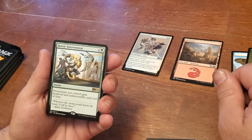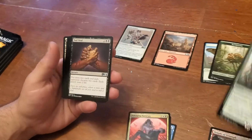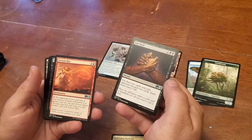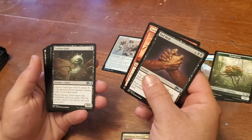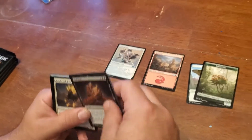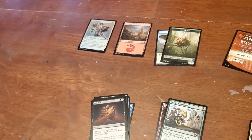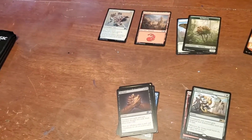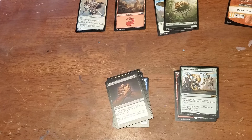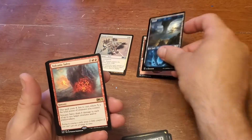Heroic Intervention — this is basically a huge combat trick. That's a bomb. So far we've opened 22 packs or so and did not get a Ugin, a Tutor, or a Teferi.